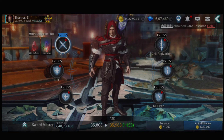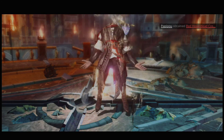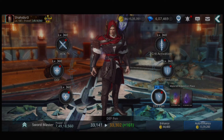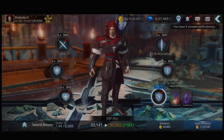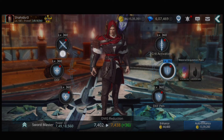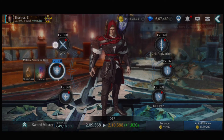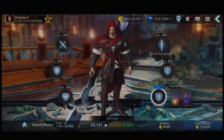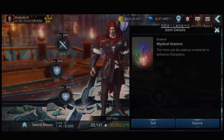So let's see — I have lots of essence. Defense is very high. My minimum attack is only 65,000, then 90,000, and this one is 100k plus. This is three million plus, and also four million plus for the mystical essence.